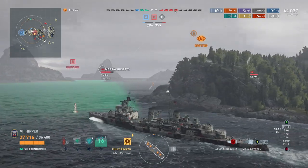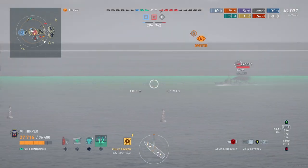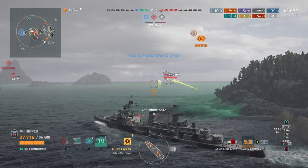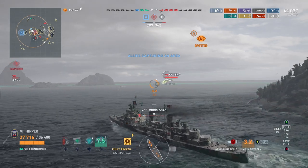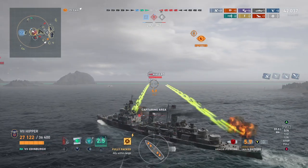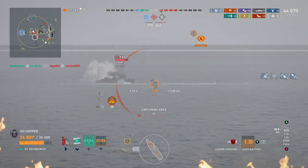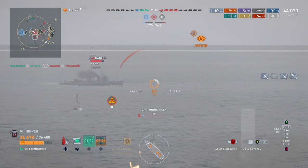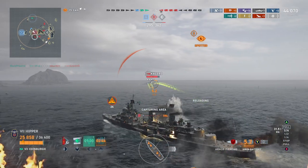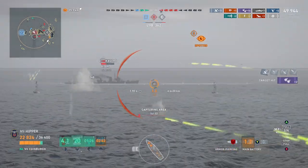Priest is busy with the Scharnhorst and spotting, so I'm not getting any nasty surprises. I'm a little bit early on the radar here, but I wanted to make sure I wasn't running into an ambush. I realize there's a Massachusetts in here, but it doesn't matter — I just point my bow towards him and then I can punish this Kagero, and there's nothing the battleship can do about it, because I have a 30 millimeter bow.